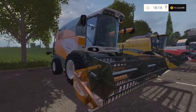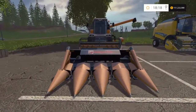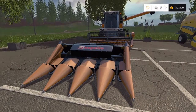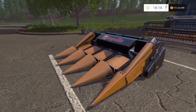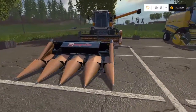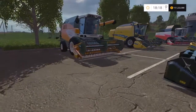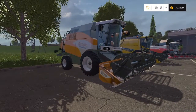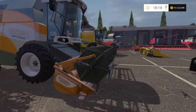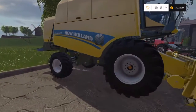There are also corn headers available. The suitable option is the Capello Quasar F4, a 3 meter header costing 18,000. All the Capello headers have the option to choose your color — I chose orange to match the Comia. So you can customize your header to be whatever color you want. That's the Comia C6, the smallest of all the ones we're going to look at today.